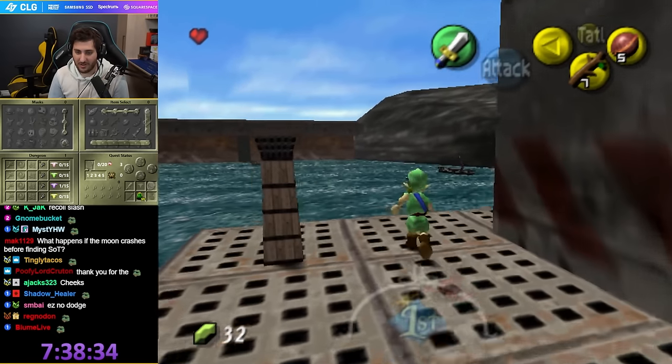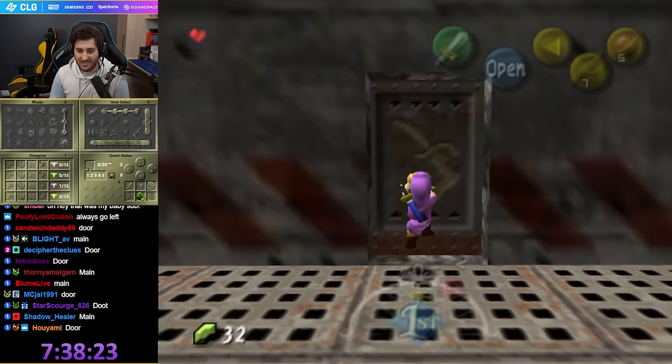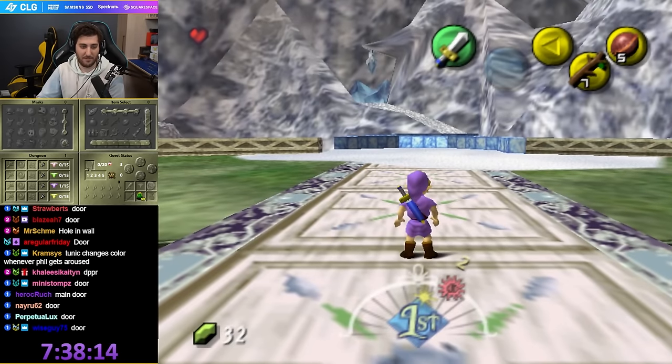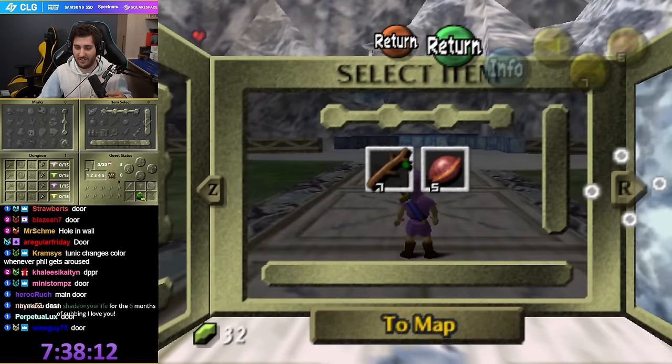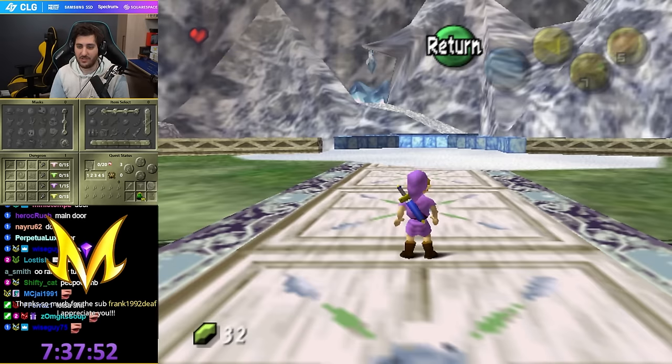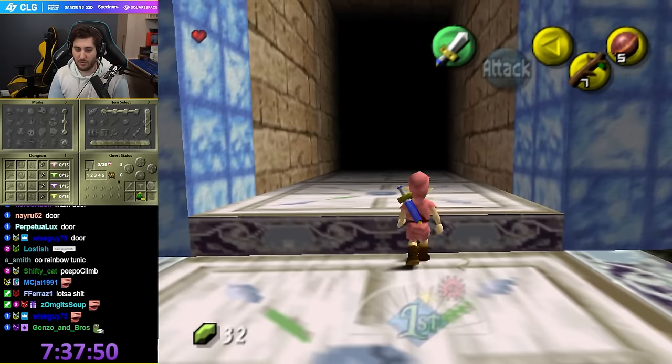Pick one: door or main entrance? Don't climb the door. Oh, Termina Field. Lots of shit over here. And entering — so we can get back to Pirate's Fortress by entering from North Clock Town.